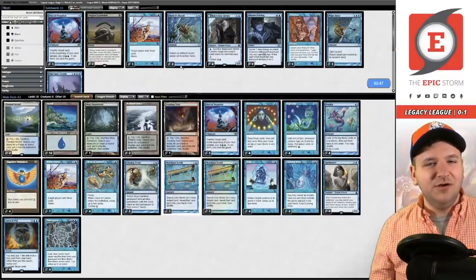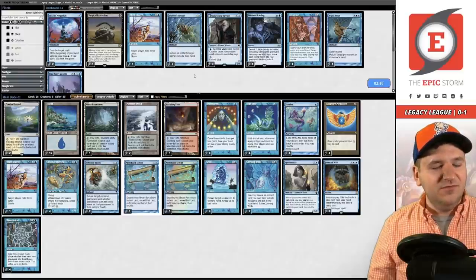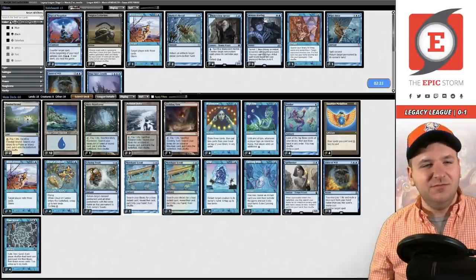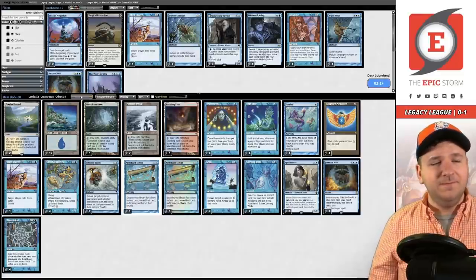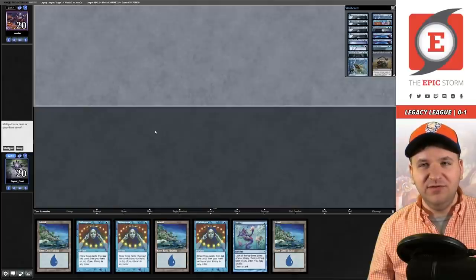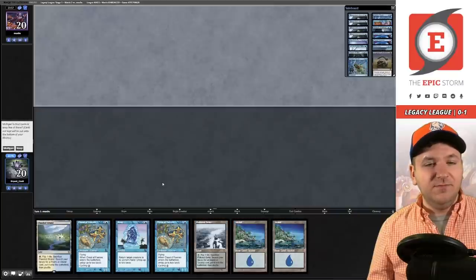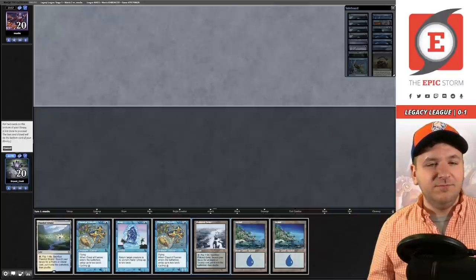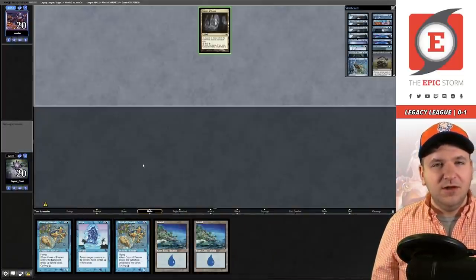We probably want Echoing Truth to take out the Pact of Negation, and we're at 61 cards after boarding. Do we board out a Force versus the Cavern deck? Game 2 on the draw — opponent keeps seven. We have triple Brainstorm with six fetch lands; I don't love this hand, so we ship it back. Down to five cards on the draw.